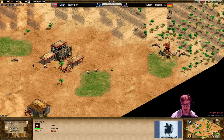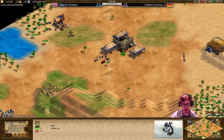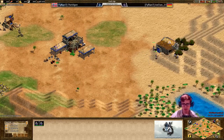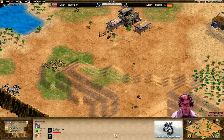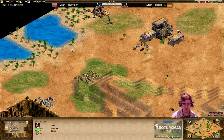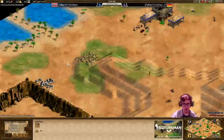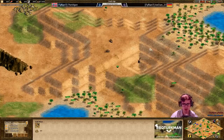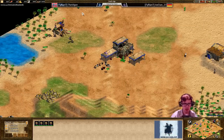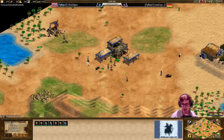Straight away we can see that Viper has three villagers on the wood there, and Jordan 23 has four - so perhaps we could see a dark age rush from Jordan 23 here. He could build some militia and go forwards with them. We'll see if Viper scouts out his wood here or not. The gold for Jordan is on the front, but it's not too bad - he can wall off the left side and across the front to keep that nice and safe. Usually four villagers can very much indicate that a dark age rush is going to be incoming.